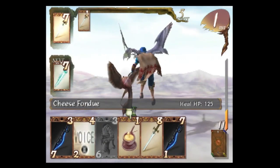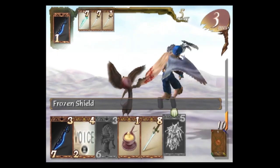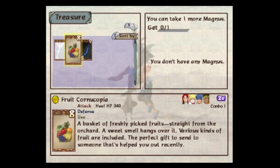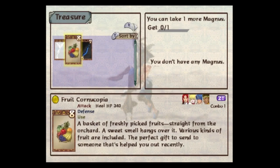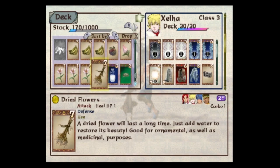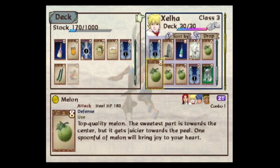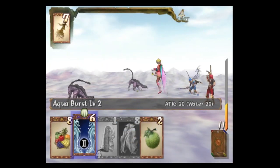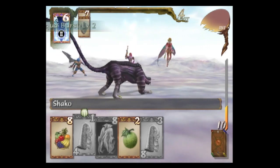Fruit cornucopia heals 340. 'A basket of freshly picked fruits straight from the orchard. A sweet smell hangs over it. Various kinds of fruit are included. The perfect gift to send to someone that's helped you out recently.' That was seriously exhausting. Also, my rotten grapes turned into deluxe sweet wine. Oh hey, dried flowers! Maybe I have one more combo after all. Let's swap out one of the melons with the fruit cornucopia, but now I have some really good healing, at least for a while. Heals 1 HP - just about useless. 'A dried flower will last a long time. Just add water to restore its beauty. Good for ornamental as well as medicinal purposes.' Dried flowers, Aqua Burst. He blocked the 1 HP healing - what a demon. Hey look, I made the pretty flower again.